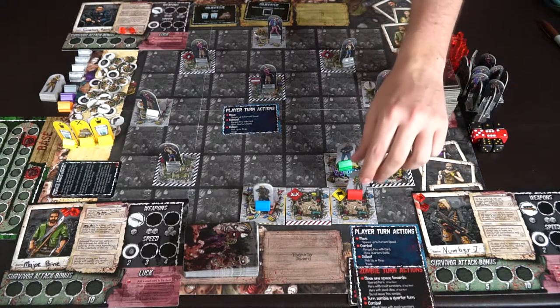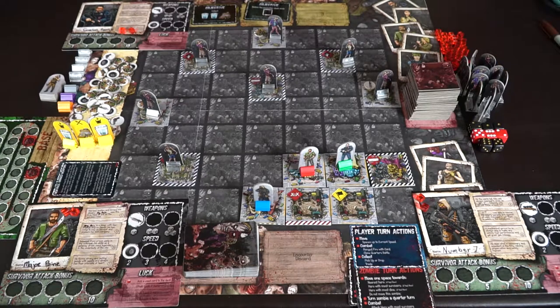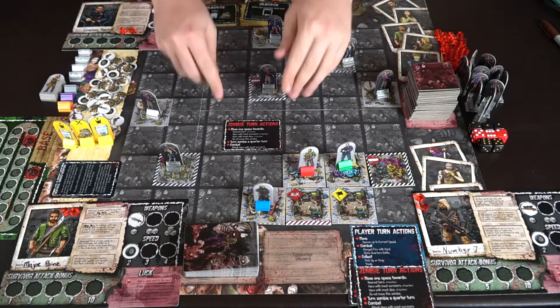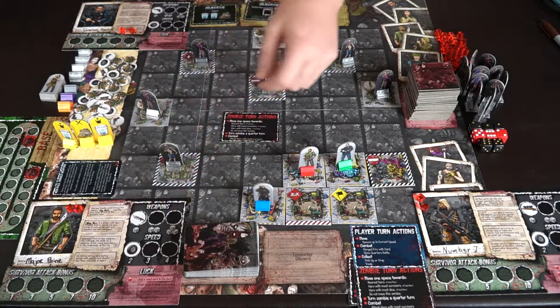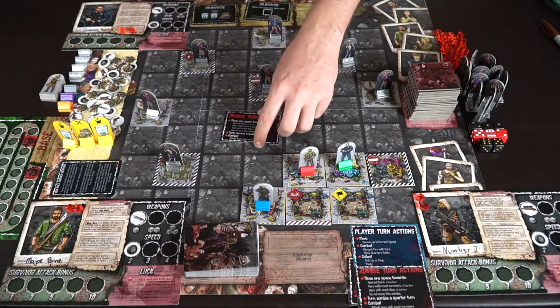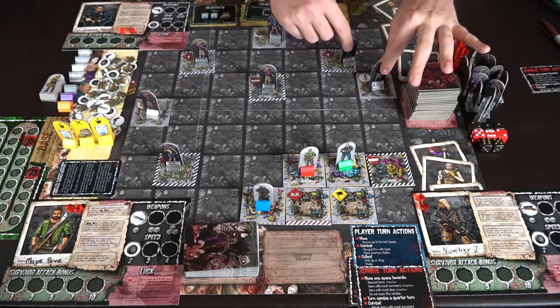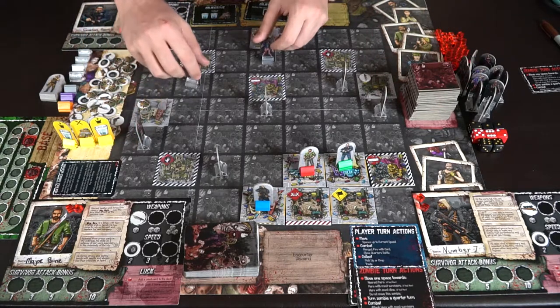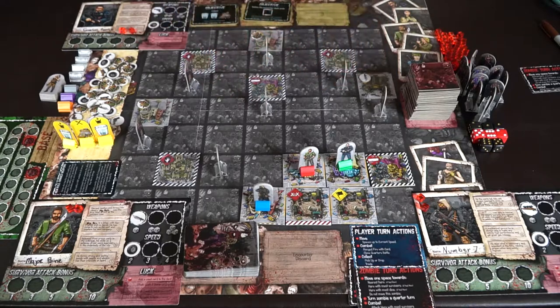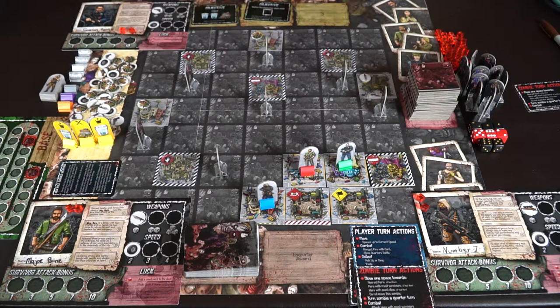Number Seven finishes his movement with no combat and nothing to collect. Then Gordon Ramsay moves his two spaces. After all players take their turns, the zombie turn begins — zombies move one space toward the closest player. If players are tied for most survivors, the tiebreaker is most dice from weapons, and if still tied, the zombies are basically too dumb to know — just move them. Turn them to the side after moving to indicate they've gone.